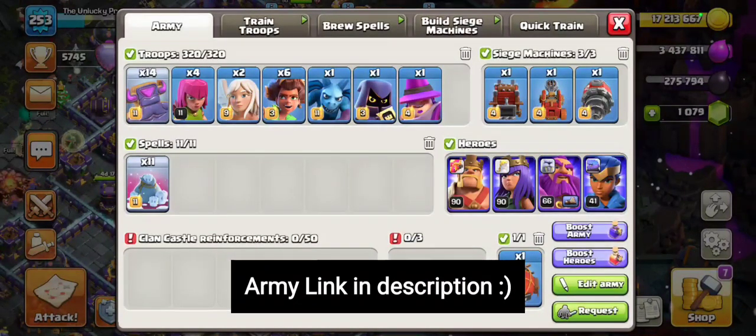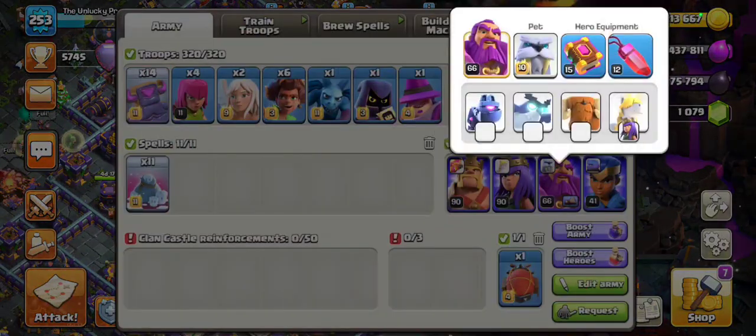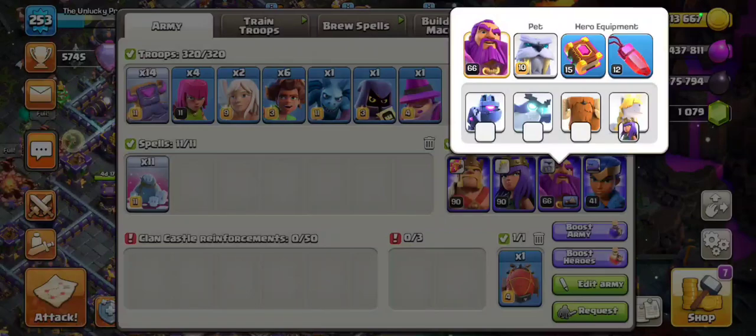I've shifted some of the smaller troops around just a little bit, but otherwise it's pretty much the same. You'll notice I actually have the Rage — I've upgraded my Rage aura on the Warden. Yes, it's finally time. It's been such a long time and I finally have the Rage gem on the Warden, and I've put the Frosty on him as well. You can choose any other pet — if you have the Spirit Fox, feel free to use it on your RC. You can experiment with having the Diggy on the Warden instead of Frosty, because whatever pet you're going to use on him is pretty much going to die anyway.